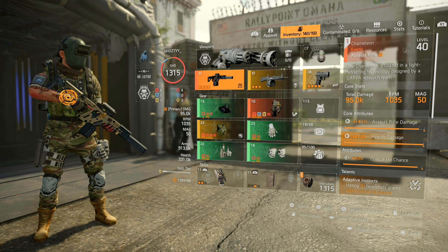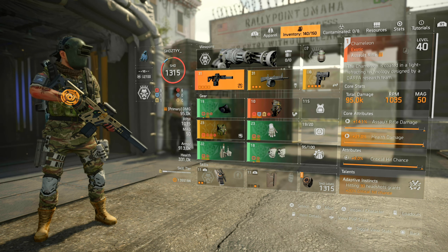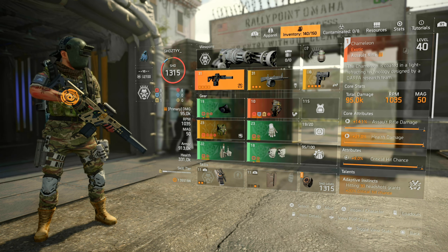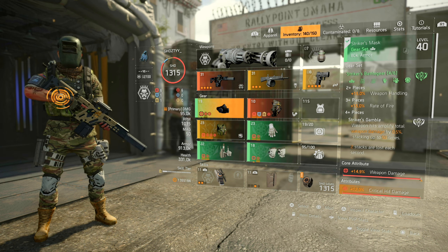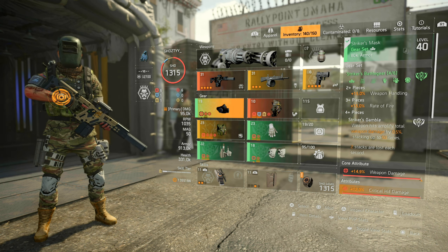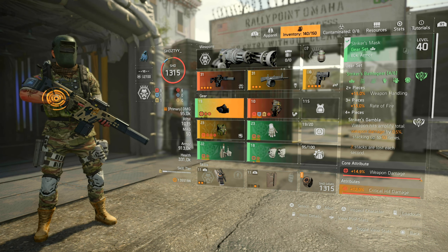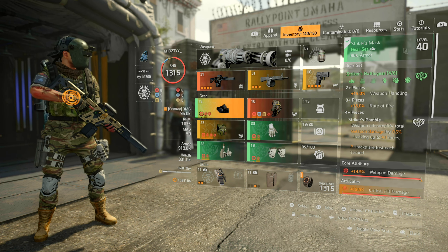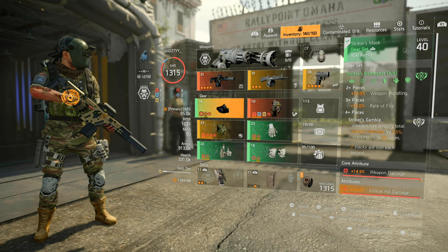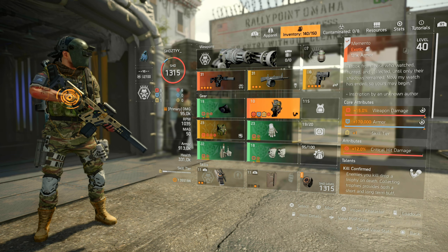That three-piece gives you the rate of fire, which is pretty nice. We are sitting at 1035 RPM, a pretty good rate of fire. Without the 15% rate of fire, you're sitting around 950 or so. The four-piece gives you Striker's Gamble: weapon hits amplify total weapon damage by 0.5%, stacking up to 50 times — so that's 25% amplified damage just for hitting your enemy. Two stacks are lost each second, but as long as you're in combat and hitting enemies, you can keep that stack up.